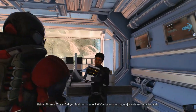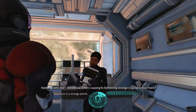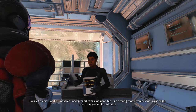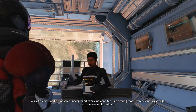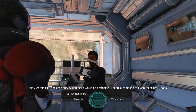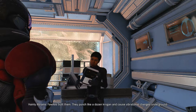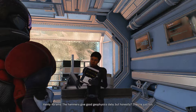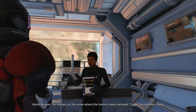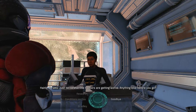NPC: 'Did you feel that tremor? We've been tracking major seismic activity lately but don't know what's causing it.' Ryder asks if it's an earthquake, volcano, or remnant — the NPC suspects remnant. Eos has massive underground rivers we can't tap, but altering those tremors just right might crack the ground for irrigation. The seismic survey hammers would be perfect — she just needs someone to place them. The hammers were built by Fox, they punch like a dozen krogan and cause vibrational changes underground. 'Just tell me where to go.' She marks the tremor-centered areas and warns the tremors are getting worse.